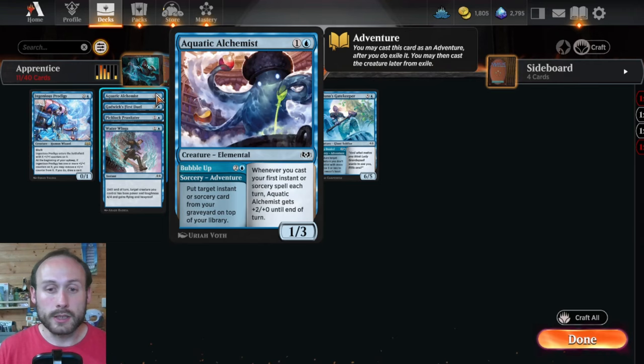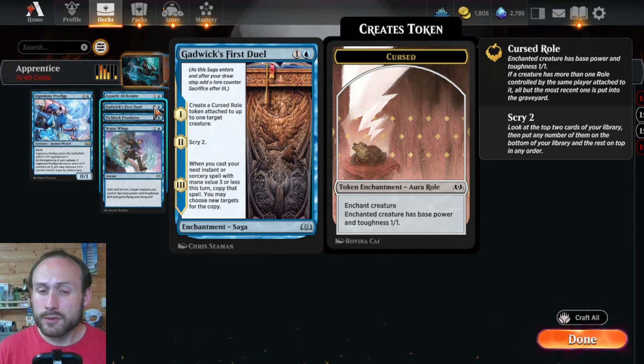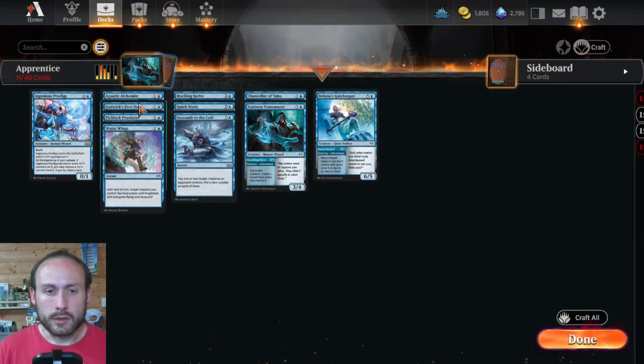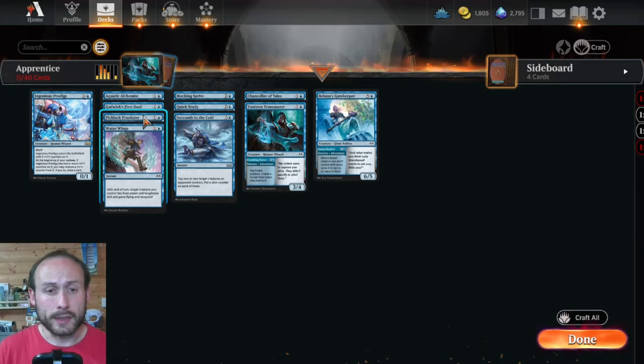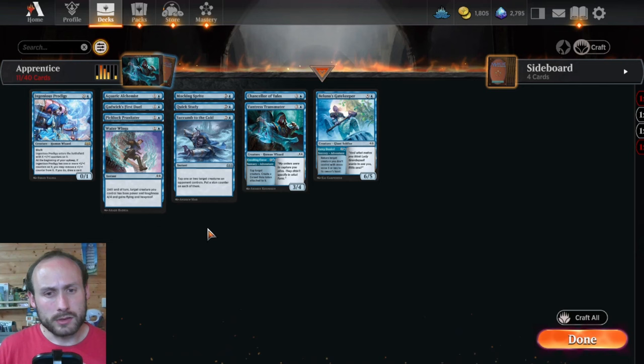Gadwick's First Duel is a great 2-mana enchantment saga: it puts a Cursed role on an opponent's creature turning it into a 1/1, then scries 2, then copies the next instant or sorcery spell you cast with mana value three or less. That's essentially removal, card filtering, and spell copying all for two mana. Pick Lock Prankster can mill four cards and put an instant, sorcery, or Faerie card from among them into your hand — it's a 1/3 flying vigilance creature for two mana. There's also some Faerie synergy: Mocking Sprite makes instants and sorceries cost one less.